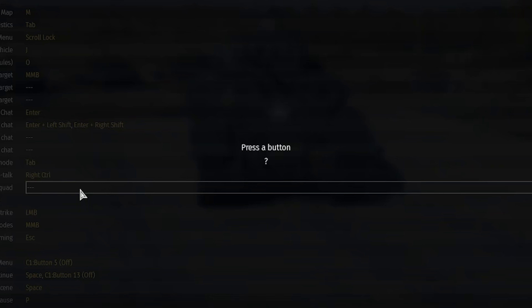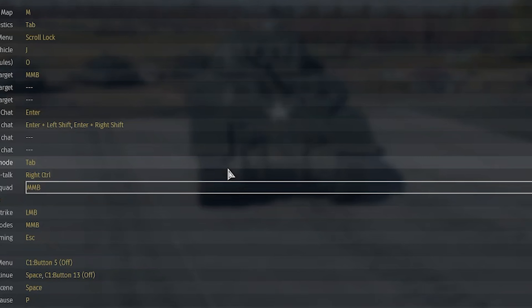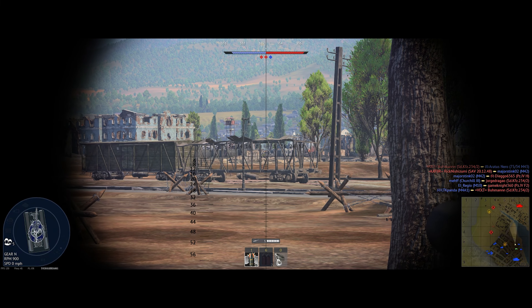You can set this to anything that you want, but personally I like to have it as my middle mouse button. And that is it — so whenever you go into games, you can now squad mark for your squadron mates.